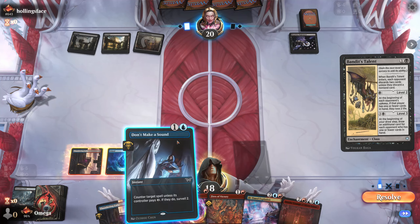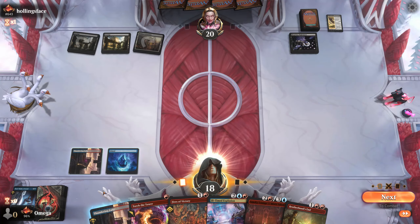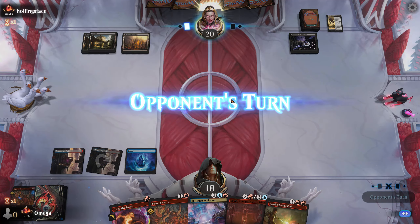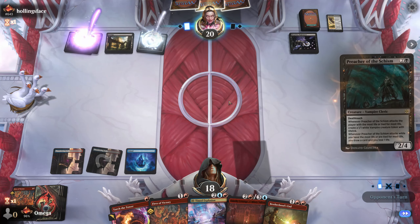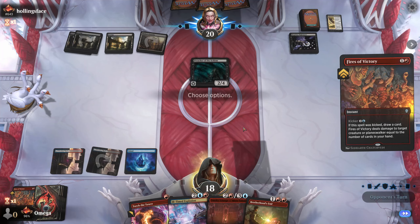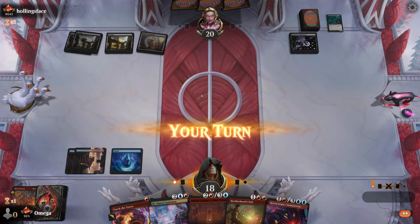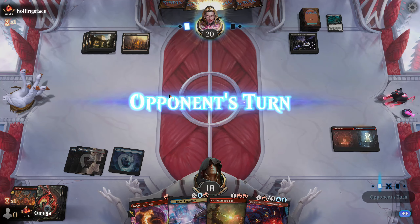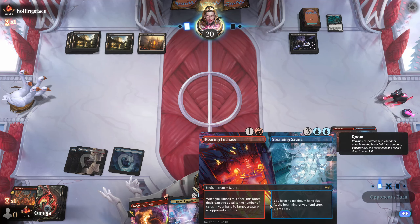This is a huge counterspell — absolutely huge. A little bit punished, but this is a good discard target. We need more lands and more rooms. Let's see if they have another Bandit's Talent or maybe Shelly. Creature is manageable — we can even kill it at end step. We go for this and that means it's on board and now we can start forever getting this extra value. Every time we draw a room, we get extra value, and we can even cast this one for free on the next turn.